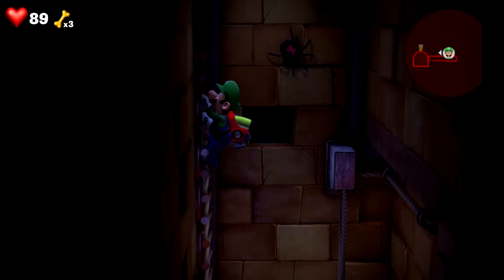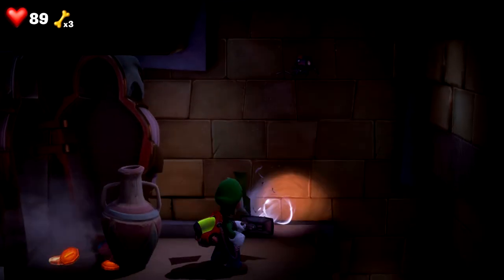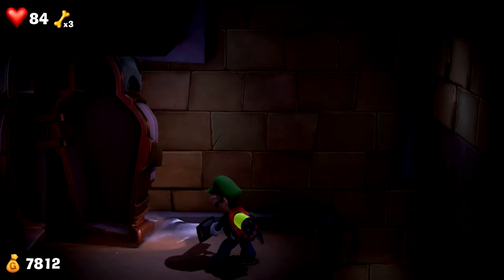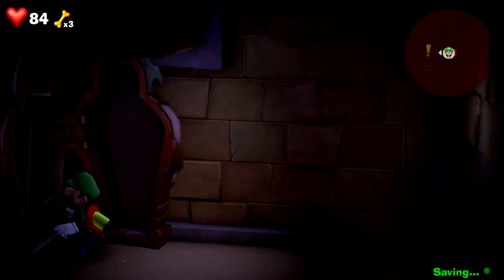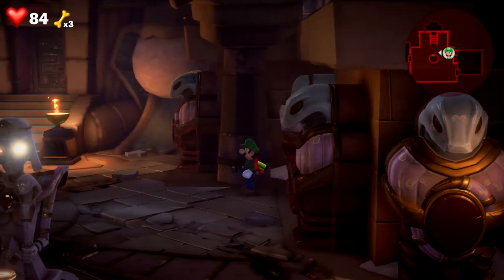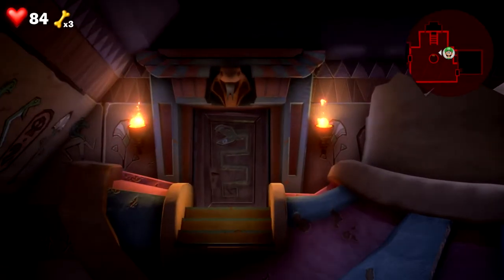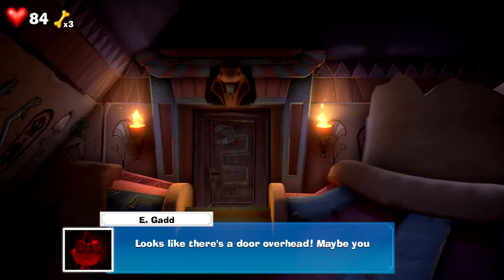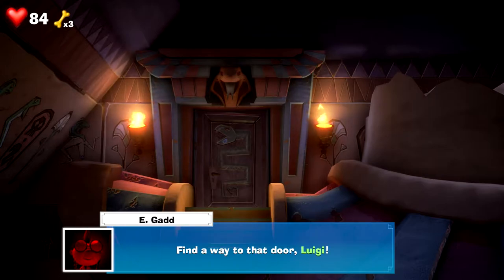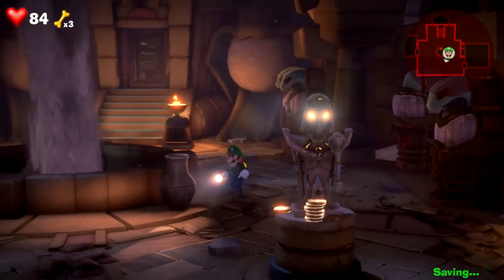Now let's see here. More spiders — let's just climb. Go away, bats. A chamber — this looks like it's gonna be a difficult one. Looks like there's a door ahead; maybe we can get back to the surface through there. Find a way to the door, Luigi. Like we have a choice.